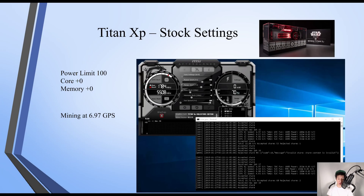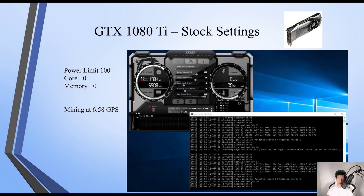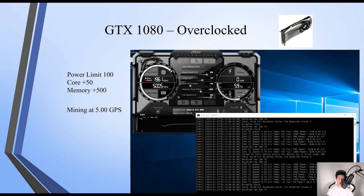On stock settings I was mining at 6.97 GPS, and overclocked with core plus 50 and memory plus 500 I was mining at 7.15 GPS. On another card, stock settings gave 6.58 GPS, overclocked around 6.97 GPS. My RTX 2080 on stock settings I was mining at 4.45 GPS, and overclocked around 5.0 GPS.